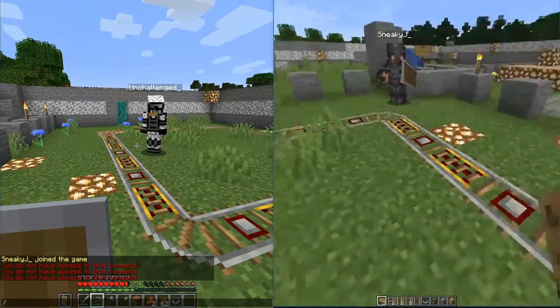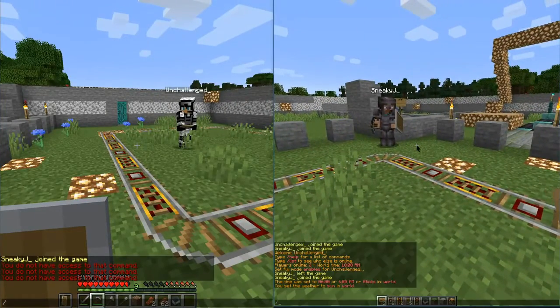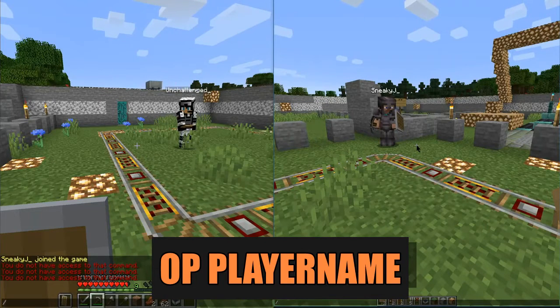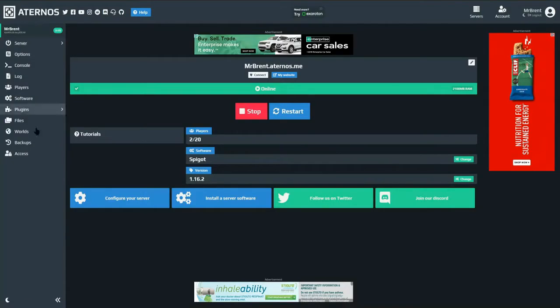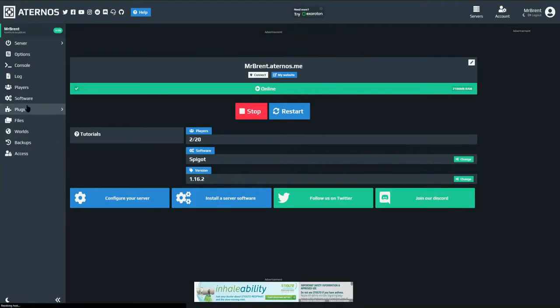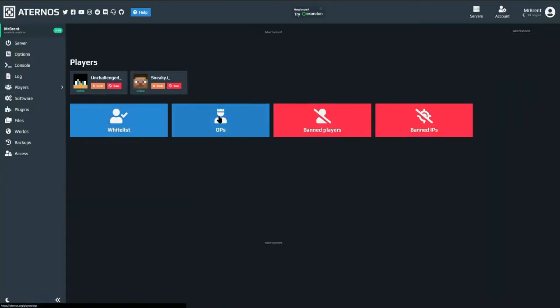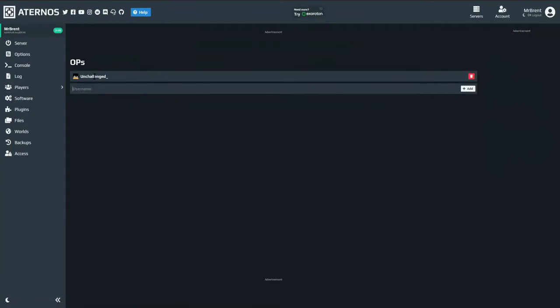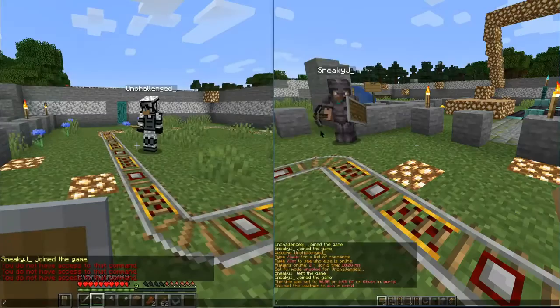So what we're going to do is jump over to your operator. If you don't have one already set up, definitely do that by using the OP command and then the username. Where I'm running this current server from, it's Ternos. So in this case, I actually go down into my players area, go ahead and select my OPs, and then add my own username here to make myself an operator. That gives me the function to do this within the server.